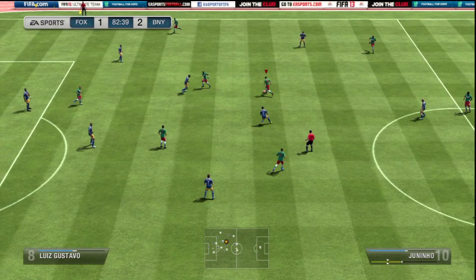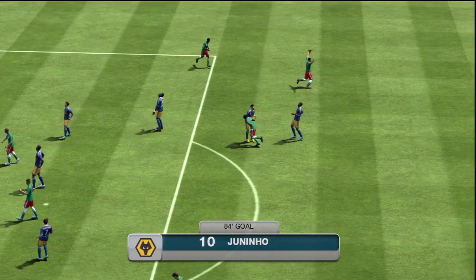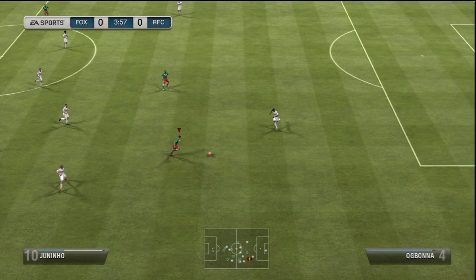One thing that was much better than his card stats is his dribbling — it seemed pretty high to me. I was able to dribble past defenders very easily, and it didn't seem like it was just 82 dribbling. Maybe it's because he has very high ball control, because his first touch is amazing. After a through ball or over-the-top ball, he's able to control it very, very well.